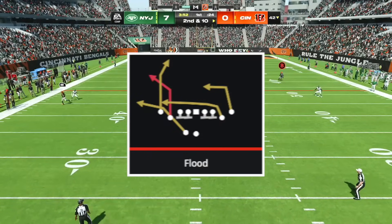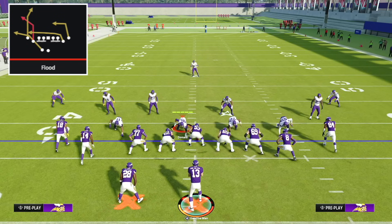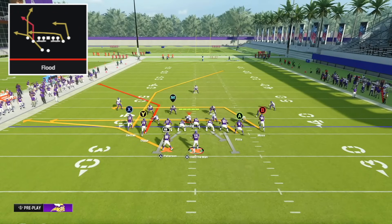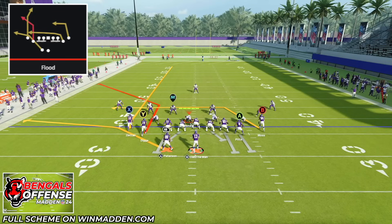The next play is Flood from the Tight Slots Halfback Week formation, using the Cincinnati Bengals offensive playbook. Flood is one of the best zone-beating plays in the game, and this setup will beat every single zone defense. We're going to fade route the X receiver, and if we think they're blitzing, we'll block the tight end. We're on the left hash with the running back to the short side — similar to Tight Y Off. The X receiver needs to go on a fade because if he runs a streak, he won't push out a deep quarter in a cover four zone, but a fade will.